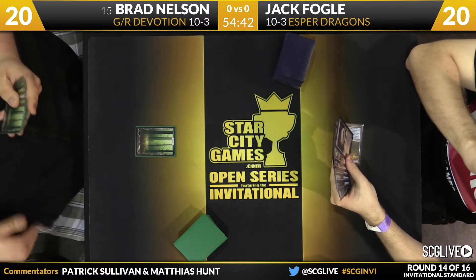Jack will be on the play for Game 2. This is possibly Brad's worst matchup, but he has taken Game 1 — really important. Jack is on a mulligan for Game 2. We saw Matt Costa play near one of his worst matchups last round and almost snuck it past Kent. To reach the top of an Invitational, you are going to have to get through bad matchups — no one just runs through their ideal matchups for 16 rounds. Brad may be contemplating a mulligan of his own.